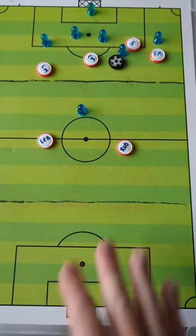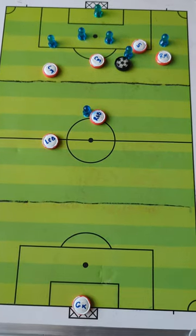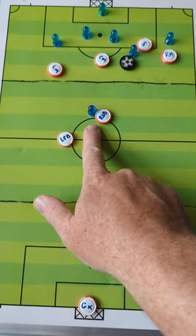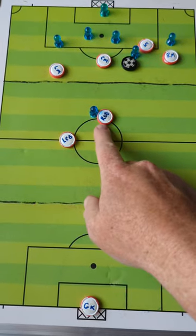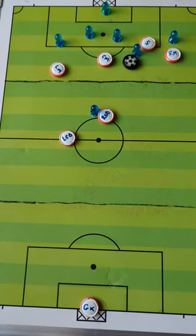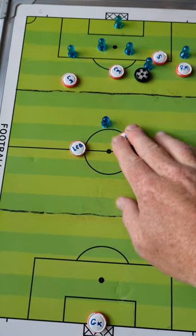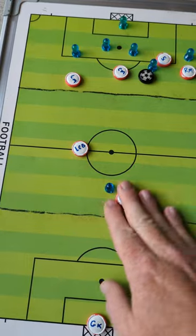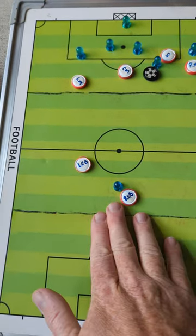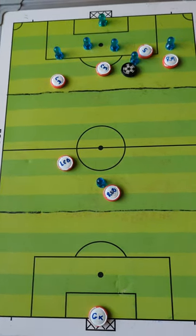We also want to apply the concepts of pressure and cover here. So if the right center back is marking this player, the left center back needs to think: if a through ball beats my right center back, I'm going to need to cover for that player. It takes communication. We just can't leave the center forward or striker uncovered.